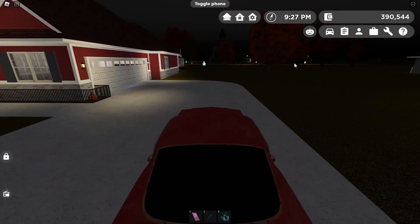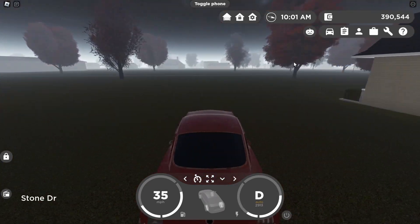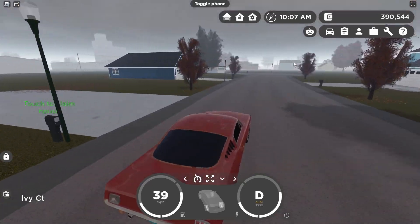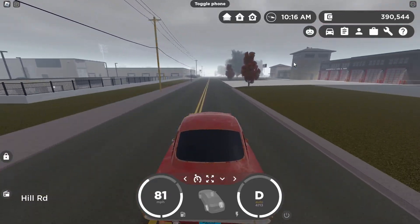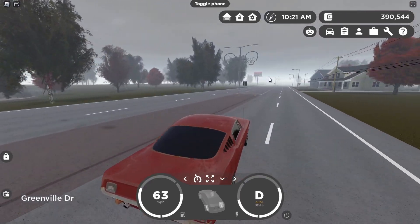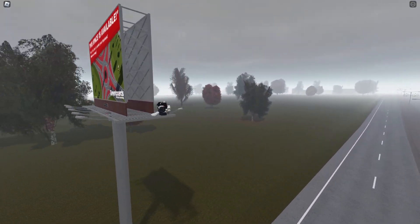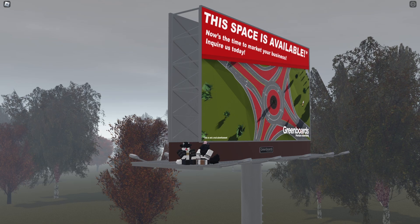Let's move on to our final secret change. Over at the billboard near the Cenex, there is a new secret. I want to give huge credit to Raz — I'll have his link in the description below if you want to check out his specific video. So over here on the billboard at the Cenex, we actually have two figures on the billboard, which is pretty cool. Credit to Raz.